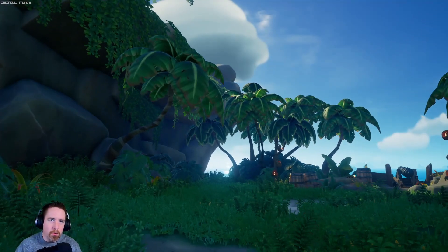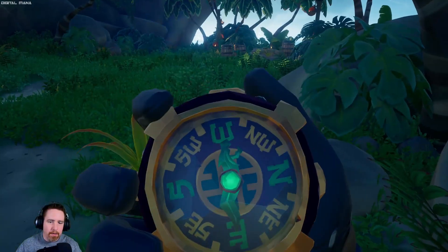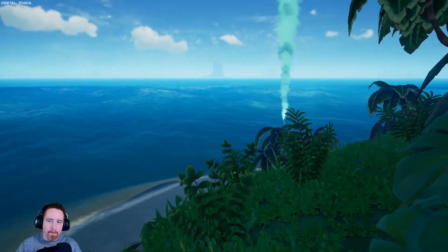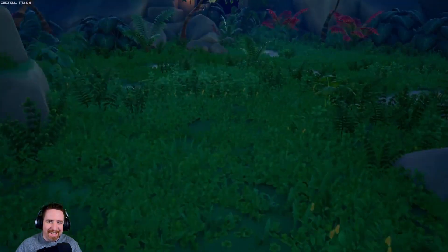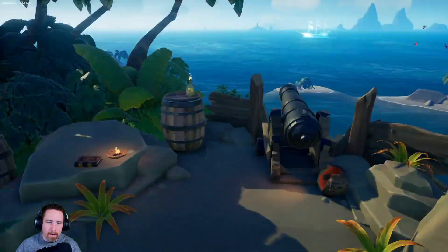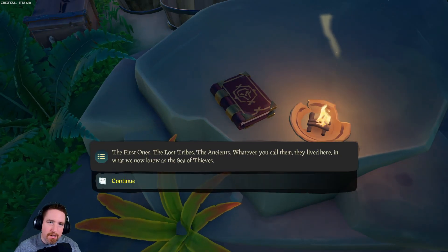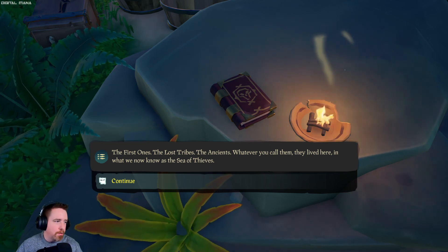For the second book, we're looking at Devil's Ridge. We're on the north side of the island here, and it is the middle level of the island. Unfortunately, Flameheart was here right now, so I just let him sink my ship. We're going to go ahead and grab the book — it's sitting over here next to this cannon. It says 'Comings and Goings.' That is the location of the second book for the Tall Tale.